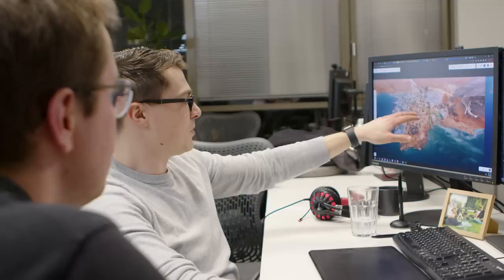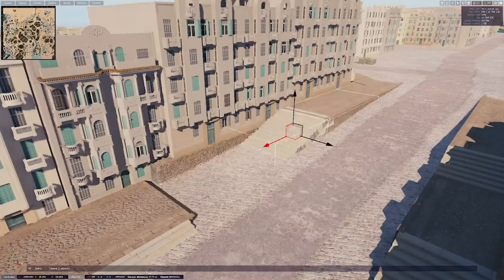Developers from several Wargaming studios have collaborated to present players with an ambitious new map called Fata Morgana for the frontline mode. To provide you with an insight look at the creation process of a fresh map for World of Tanks, we reached out to several developers who played a crucial role in this project.